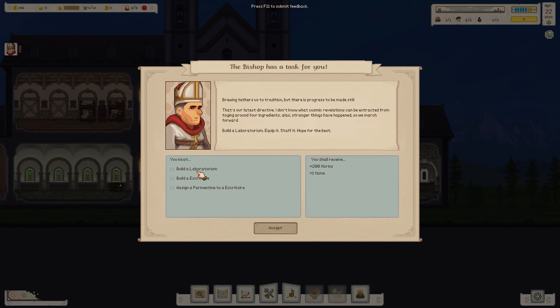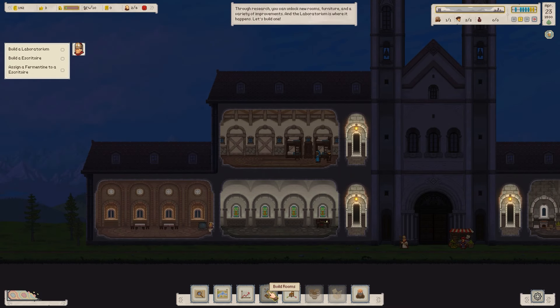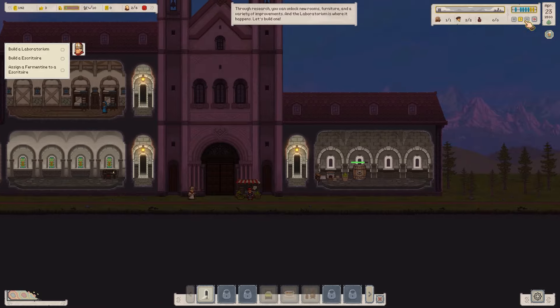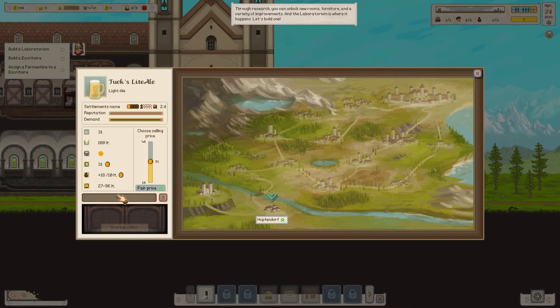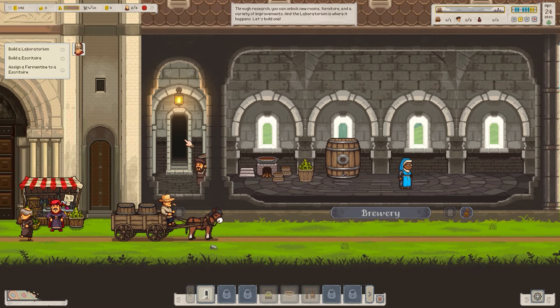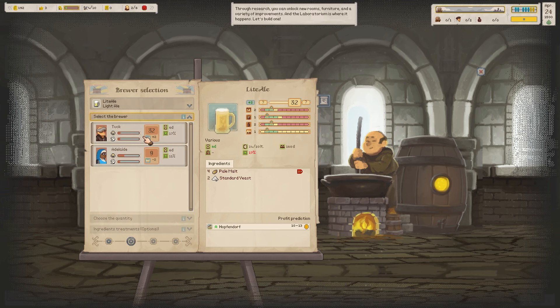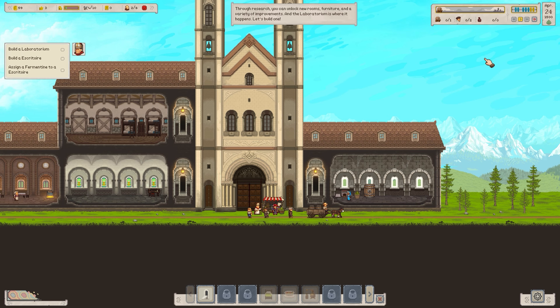We need to build a laboratorium and an escritor — basically a desk. Let's go over to build rooms again. We don't have the money so we're going to have to brew and sell. The ale is 31 out of 100 — even better. We'll send that away. Let's go to new brew — another light ale, use Tuck, max that out. We sold 100 litres of ale for 279 florins.